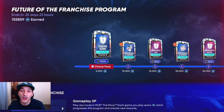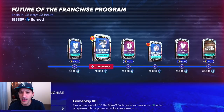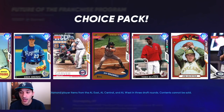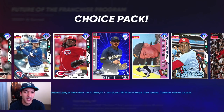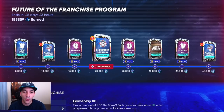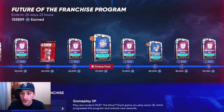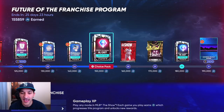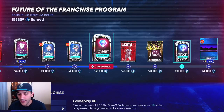Right now we're at 155k XP. We got a majority of these legends and flashback packs, and there's a lot of cards here that will definitely help for collections. We've been opening them and using these cards while playing conquest to get some extra XP. At 150k we got our first pack — the AL East Future Star — so we'll be opening that up.